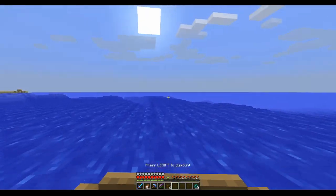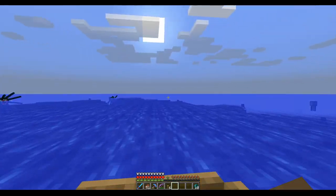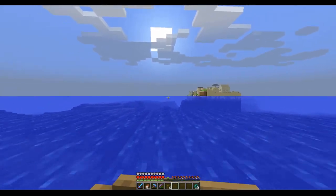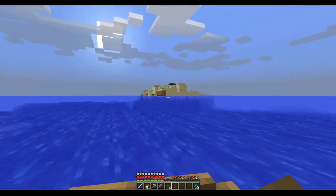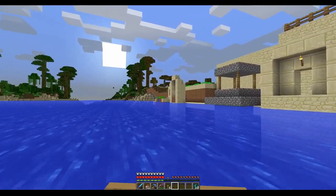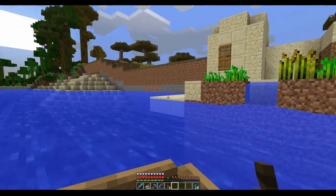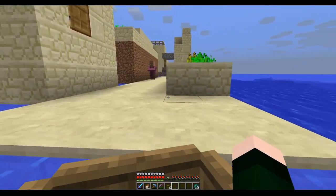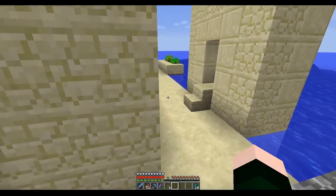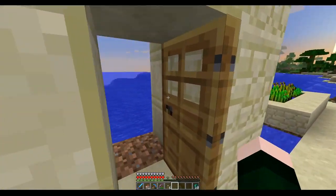We're going that way and just going to follow one straight line so we don't get lost - even though we have coordinates. What the hell is that? I'm pretty sure I was over this way in one of the episodes and there wasn't a village here. I remember the jungle, but I don't remember a half torn apart village with a savannah biome in a desert setting.